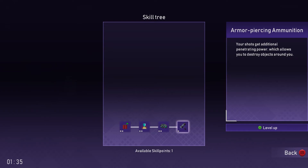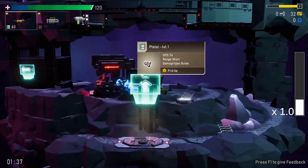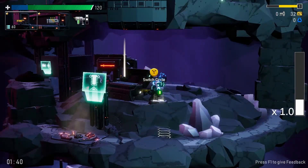So if your shots get additional penetrating power, it tells you to destroy objects around you — that sounds useful. A combat drone follows you around; I haven't seen a combat drone yet but that sounds very good. I've got a little drone buddy now!